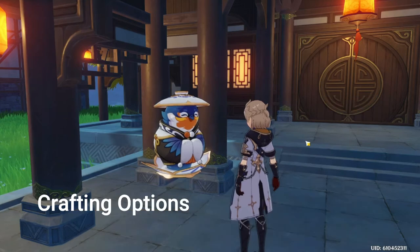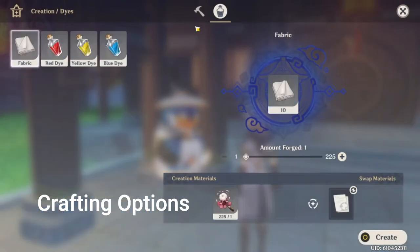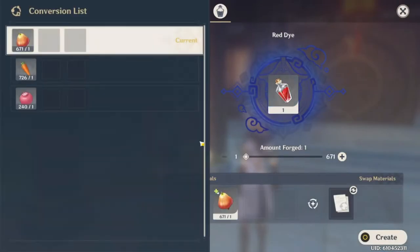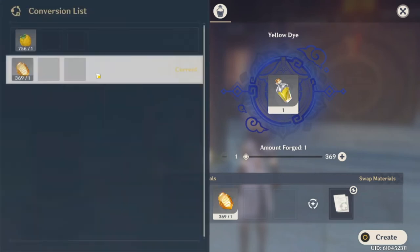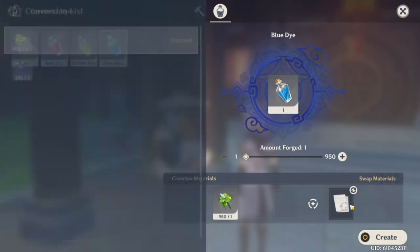Crafting dyes have multiple options. If you don't have a lot of Sinsettias, berries, or mints, you can craft them with carrots, Valberries, Cor Lapis, and Wolfhooks. But who are we kidding? Everyone has a lot of Sinsettias, berries, and mints.